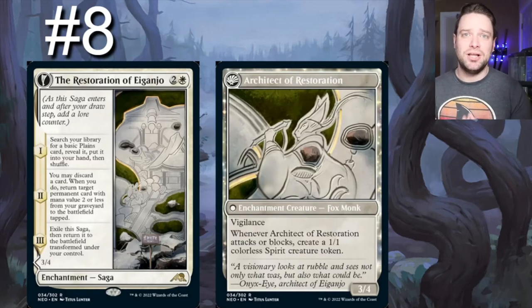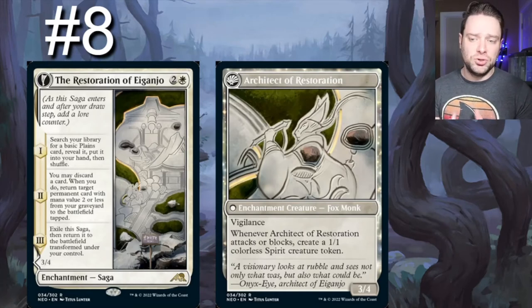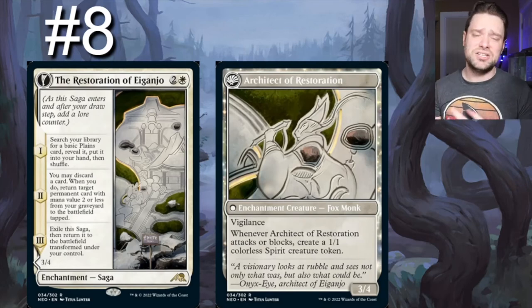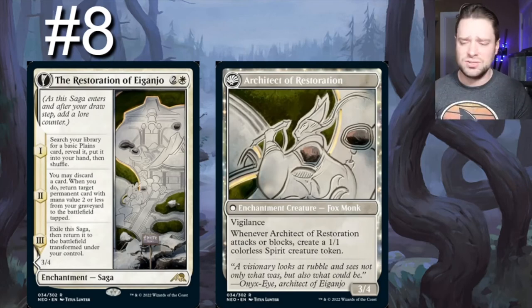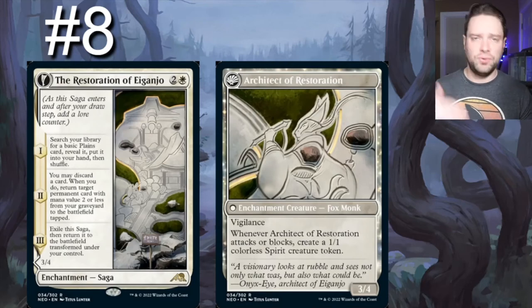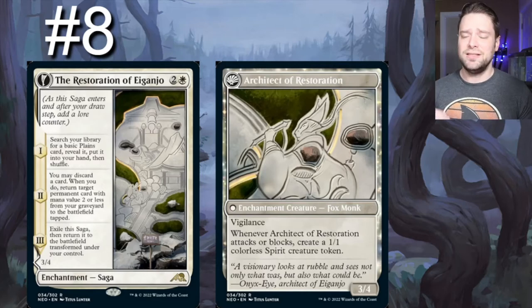Number eight on our list: Restoration of Eiganjo. I think it's a pretty solid way in. Its first lore counter gives us a basic plains from our library put into our hand — good. The two lore counter says you may discard a card; if you do, return target permanent card with mana value two or less from your graveyard to the battlefield tapped. So this means all of our fetch lands, our signets, talismans, and all kinds of good things can be returned. Then for lore three, it exiles and becomes a 3/4 body that creates 1/1 colorless free creature tokens whenever it attacks or blocks, helping us repopulate the board. If we board wipe on lore counters one and two, once three comes around we're able to start building a board state.